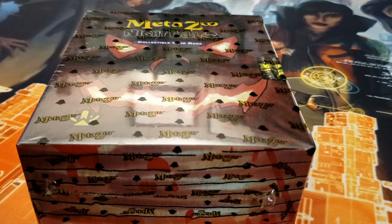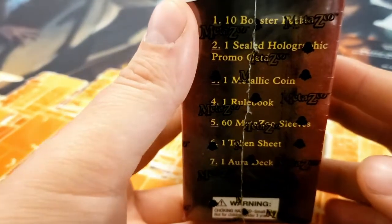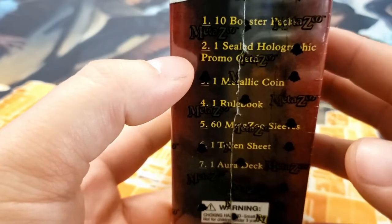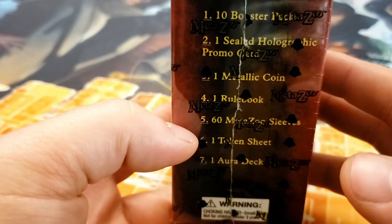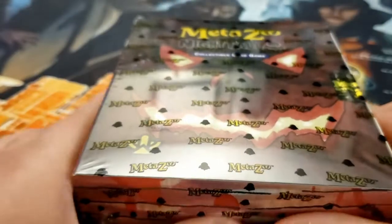We're not looking at a booster box today. We're just going to be looking at the spell book, so there's going to be, I think, 10 packs in here. Very similar to what Magic calls a Fat Pack or Bundle or something to that effect. So we got 10 booster packs, one holographic promo, a metallic coin, rulebook, MetaZoo sleeves, a token sheet, and the aura deck.